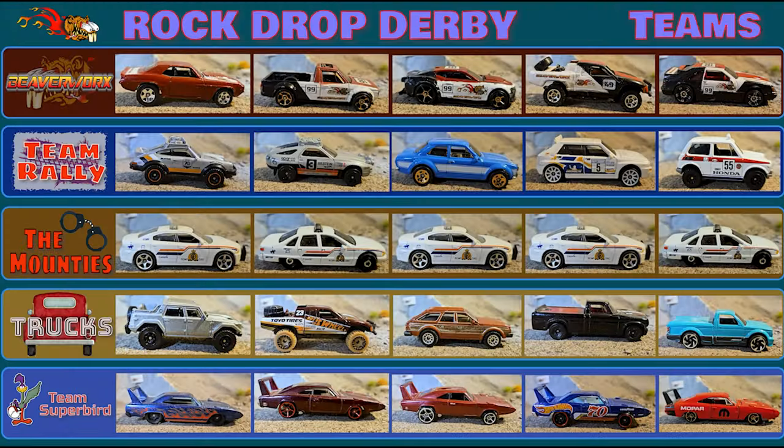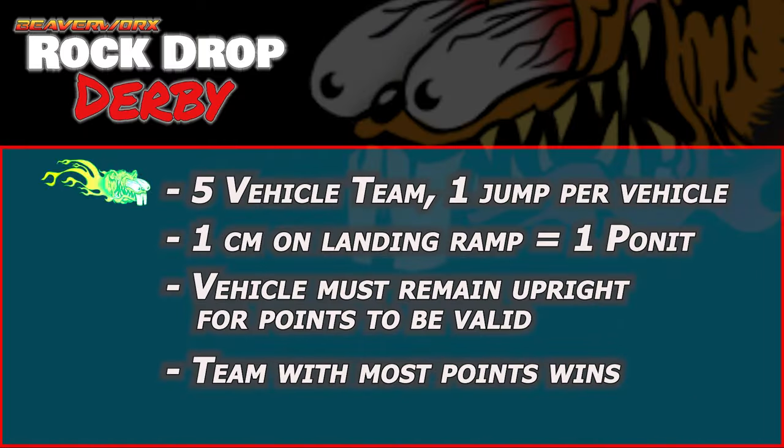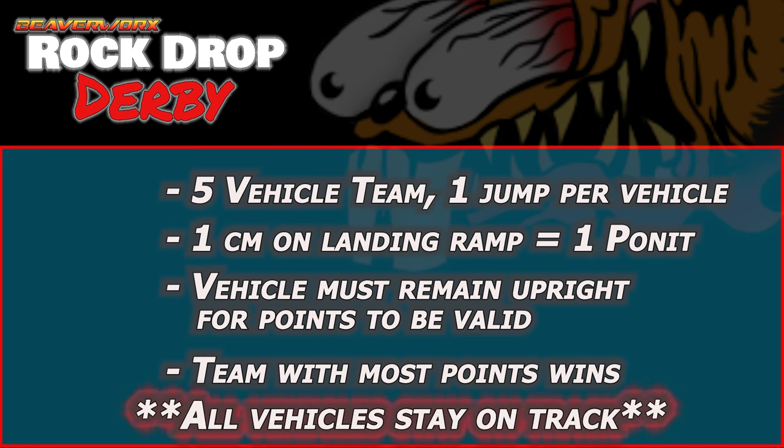Here's what we got going on. We've got 25 vehicles divided up into 5 teams — five vehicle teams, one jump per vehicle. One centimeter on the landing ramp equals one point. Vehicles must remain upright for the points to be valid, and the team with the most amount of points wins. But the twist is all vehicles will stay on the track through the whole competition.